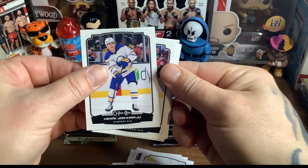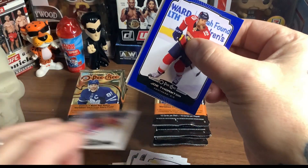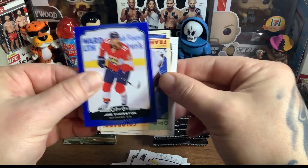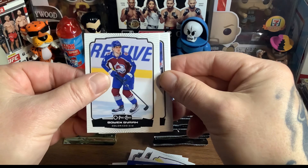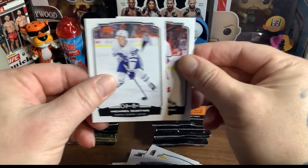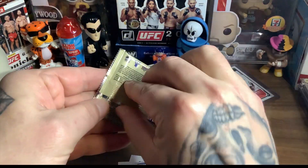Erik Johnson, Caleb Jones, Jordan Harris — oh, that's a rookie. Joe Thornton — who wants a Joe Thornton card? Pavel Francouz — I love those cards though. Bowen Byram. Rasmus Dahlin again. Michael Bunting — came from the Arizona Coyotes before he was a Toronto Maple Leaf. I like Bunting but he's like a 50% replacement of Zach Hyman.